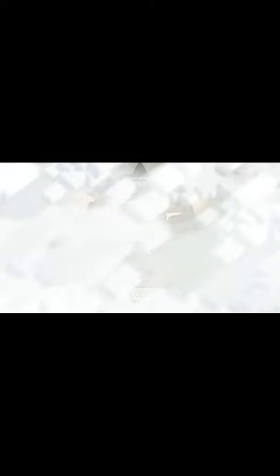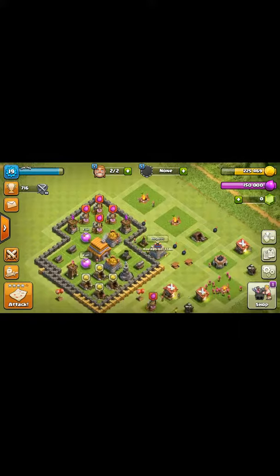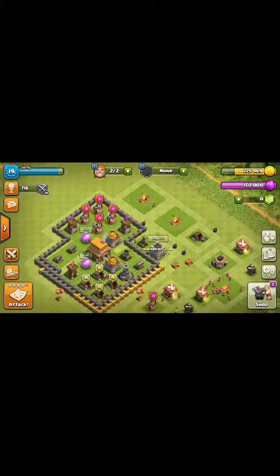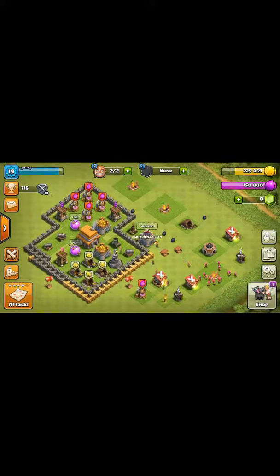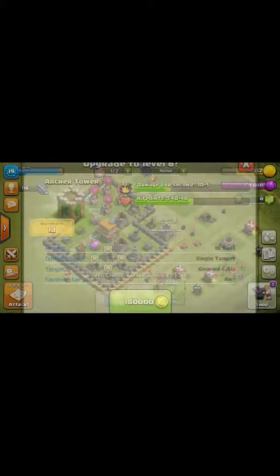Now with that I can upgrade my cannons, archers, or walls. You guys leave it down in the chat. Actually, I'll just go for it right now — I'll go for the first. It says archers. Okay, let's go for the walls. Let's go.